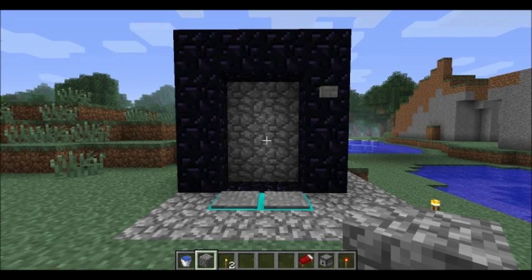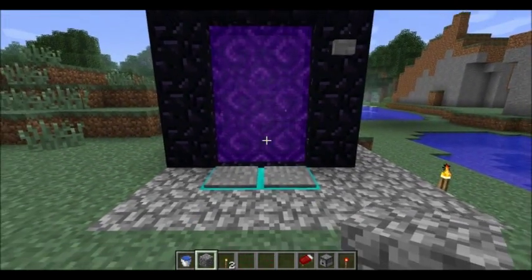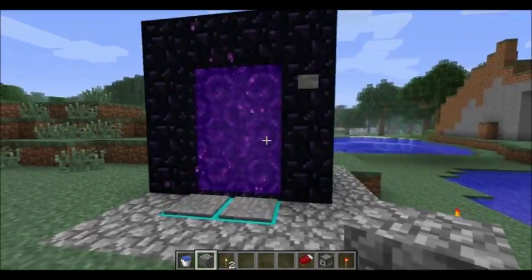Hello everyone. Here's a fun little trick courtesy of the latest snapshot of Minecraft 1.2, and that's instantly igniting nether portals. I hit the pressure pads, and bam, look at that — instant nether portal.